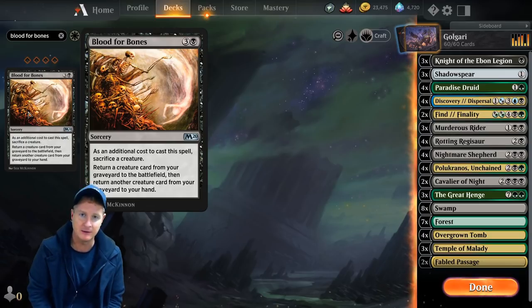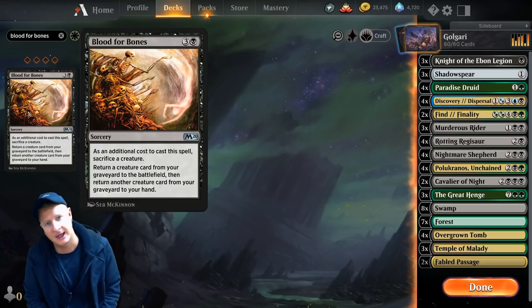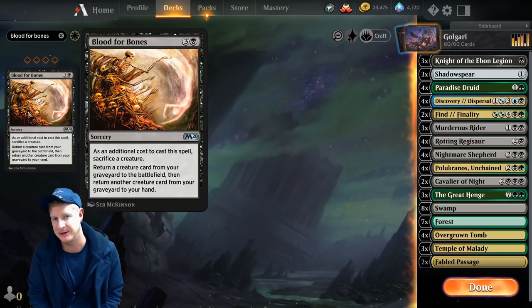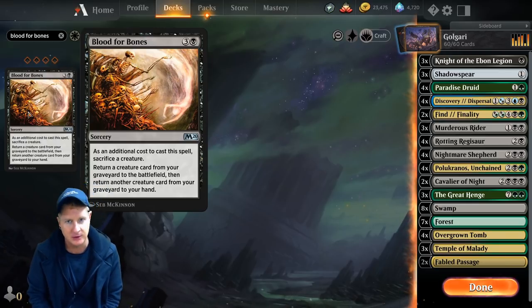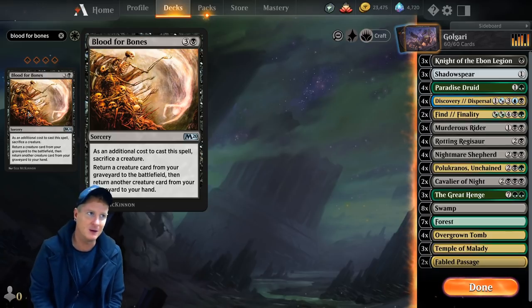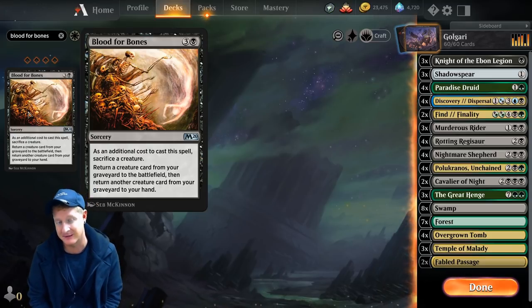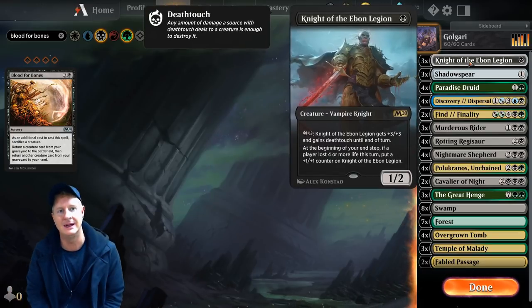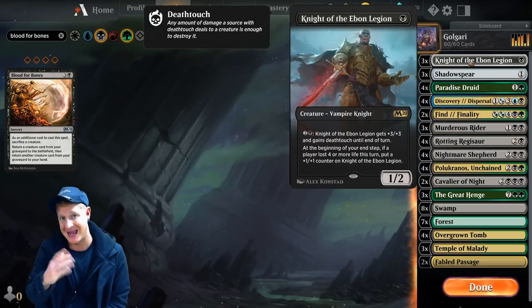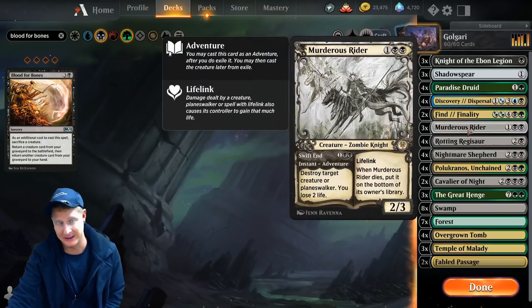I took out Blood for Bones. You guys know how whenever you build a deck for the first time, you start making tweaks. You play a game, you make some tweaks, you play another game, you make some tweaks. That's kind of what happened here. I was running two copies of Blood for Bones in the main — this is a complete OG build I threw together earlier today. After about four matches, I decided to remove it because I just wasn't getting much out of it. I added an additional Knight of the Ebon Legion — I was only running two — and one more Murderous Rider into this build.